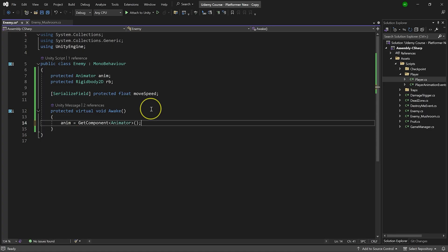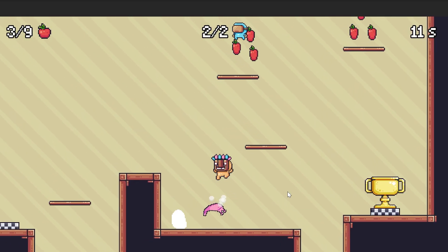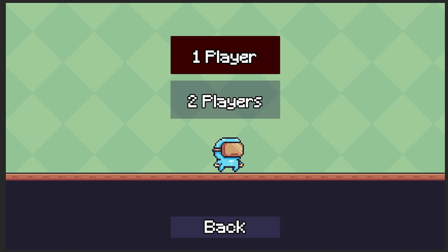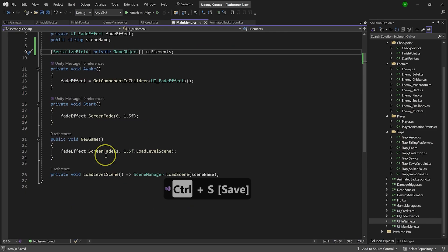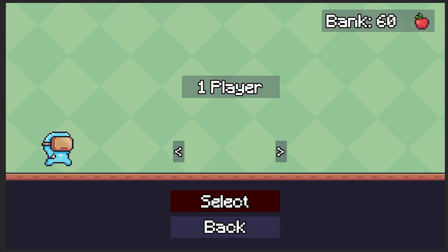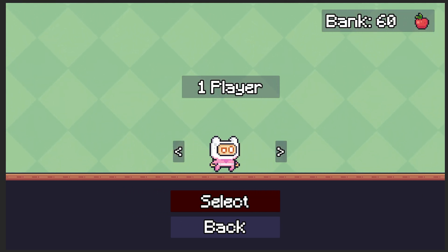Then we're going to bring this game to a playable state by learning how to make a main menu, scene transitions, UI, skin shop, save system, level selection, and so many other things.